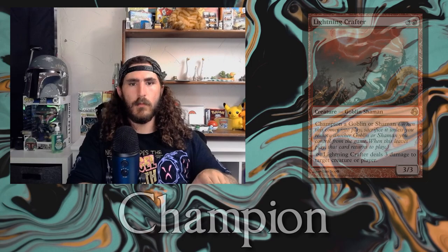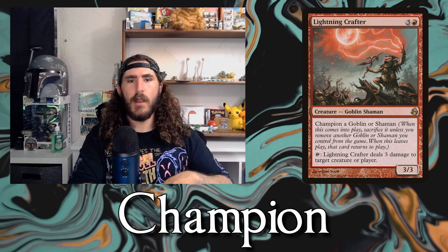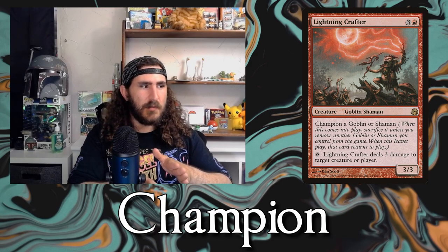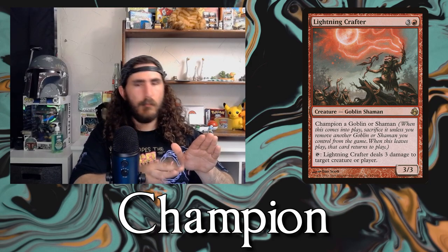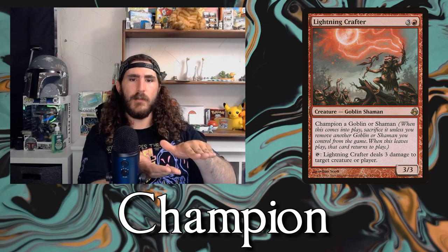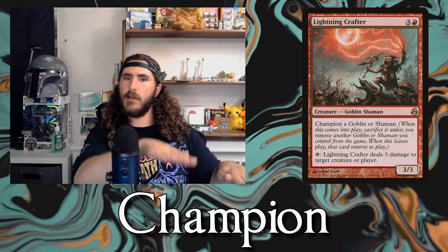The next ability we're going to talk about is Champion. When your Champion creature comes into play, you choose another creature you control and it kind of bloops out of the game — it's exiled temporarily. But when your creature with Champion dies or leaves the game, your other creature gets to come back.